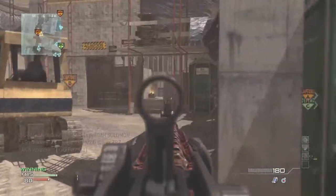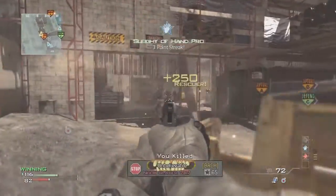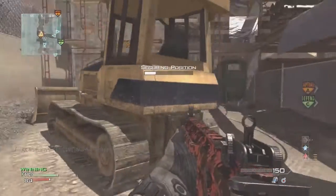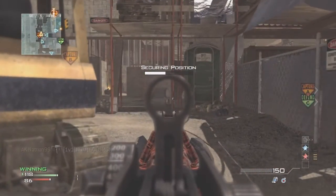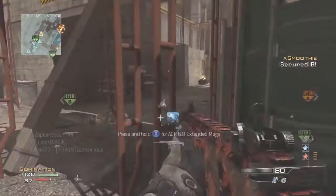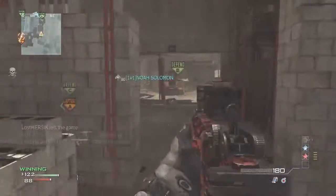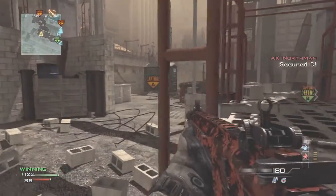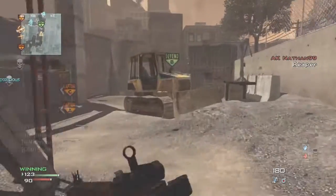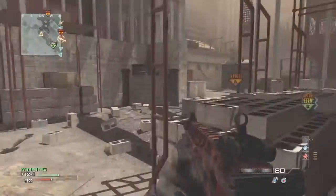The CM901 is an average assault rifle — it's definitely not the worst, but it's nowhere near the caliber of the ACR or the Type 95. It's got pretty good damage, a lot of recoil, and its iron sights are pretty decent. But those are really its only traits — it doesn't have any other interesting traits like a large ammo clip or a weird reload speed. It's just kind of your average assault rifle.